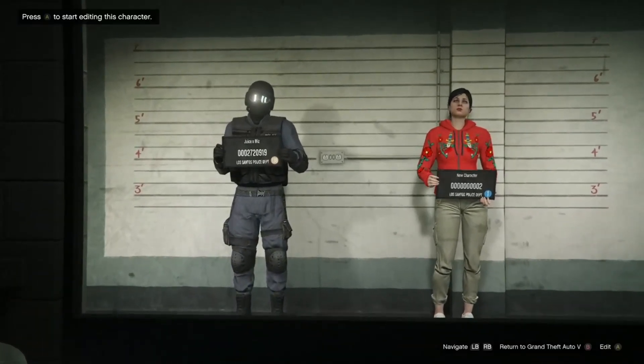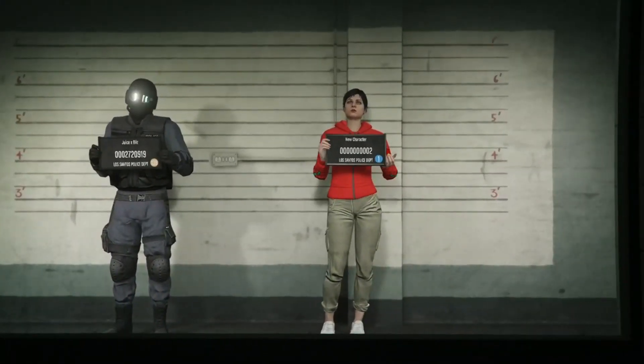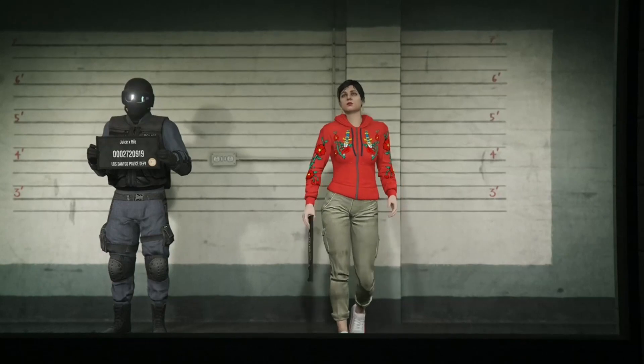If your male character is on the left, keep watching. Now you're going to want to click on your female character. Or if it's a male character, just switch the text to a male, and I will see you in an online session.